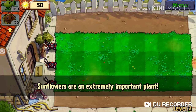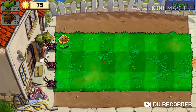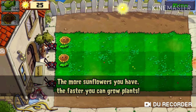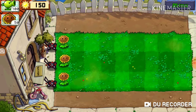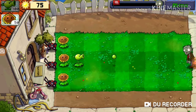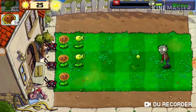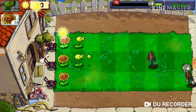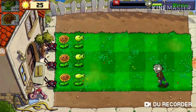Sunflowers are an extremely important plant. Plant at least three of them — the more sunflowers, the faster you get sun. Now I have three sunflowers. Okay, now I guess a piece here. There, I had three pea shooters to protect the three sunflowers.